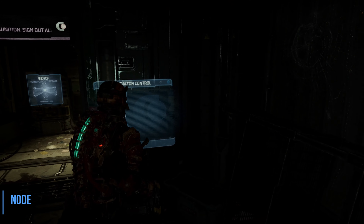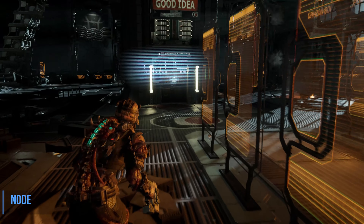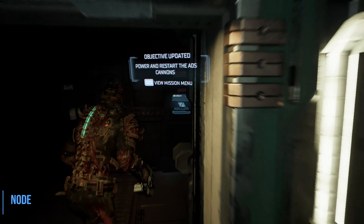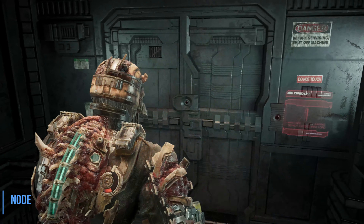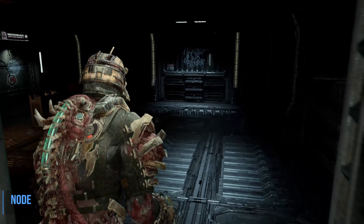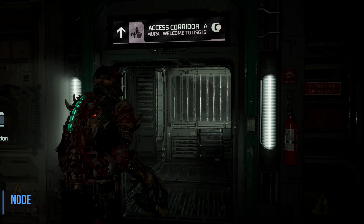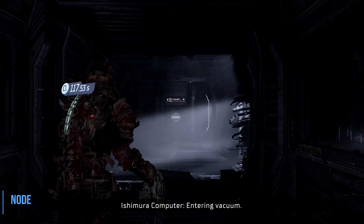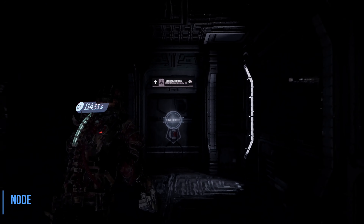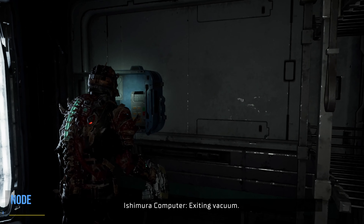Now we're going to go into the elevator and access the elevator control. We're going to take this to the second floor and go inside the storage room. We'll go out through the next door into a hallway that has a vacuum of space problem — we're going to ignore it because we have a nice suit. Go through the door right in front. Inside to the left is going to be a node, and then we're going to leave this room and go just down the hall for a weapon called the contact beam.